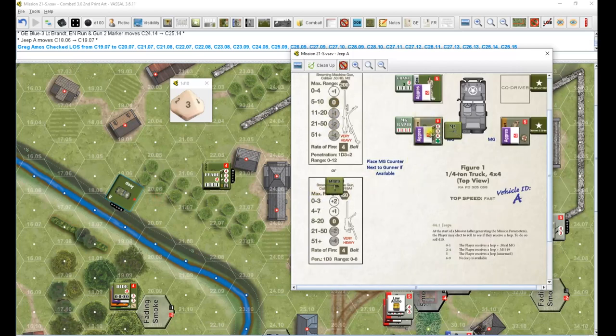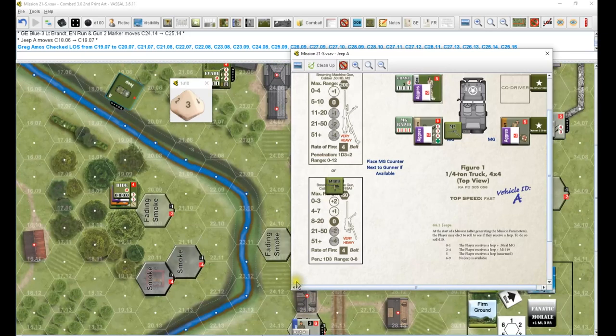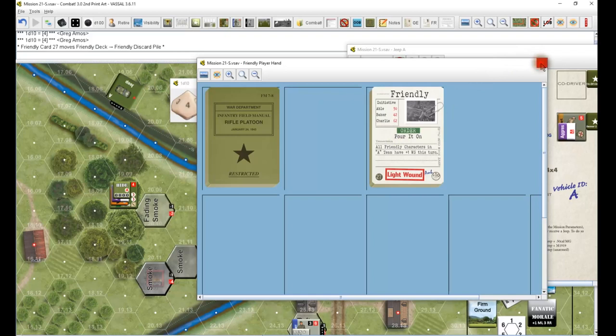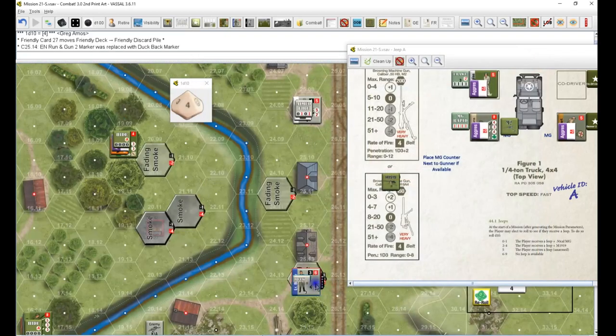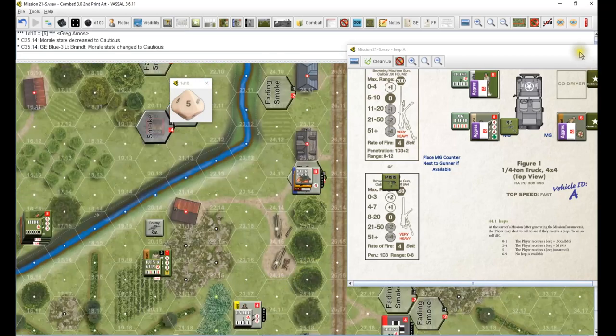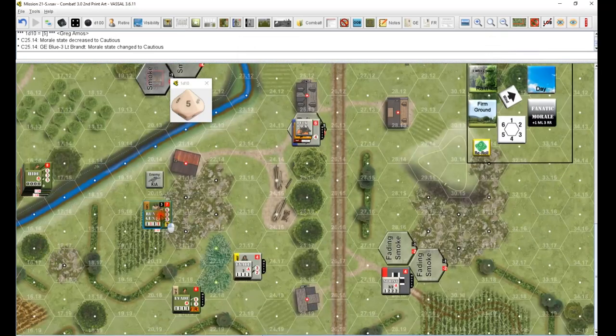At a range of ten with the deuce - that's a zero. We've got eight nine ten minus three for the MG rapid goes down to seven, minus two goes down to five, minus one for the weather goes down to four, minus two for the smoke goes down to two. Running gunning in the open goes down to one. Four shots for one - eight, one, four, four. Take the hit. Light wound. Takes him down to a five - he passes so he goes down to cautious.